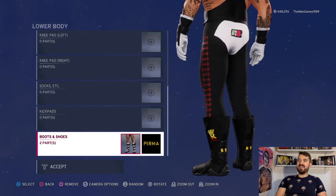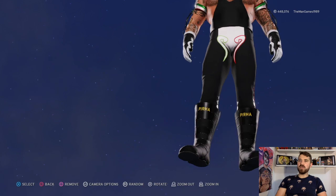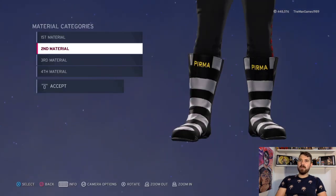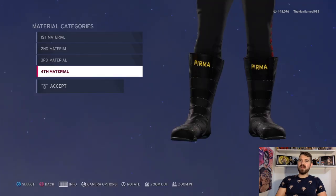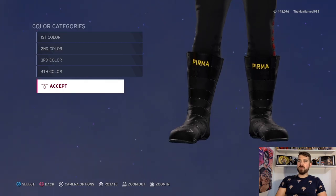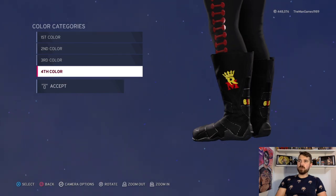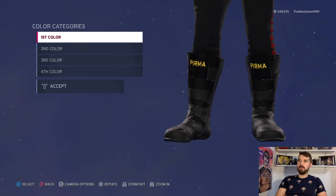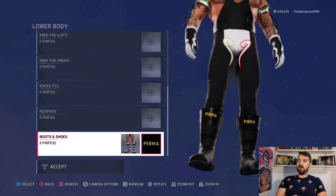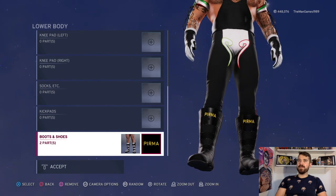Finally, into the boots. These are the ones you're looking for. Materials are matte, matte, cloth, and matte. Colors are black, black, yellow, and red. Then we've got the primer image on both boots, so it looks like that — awesome.